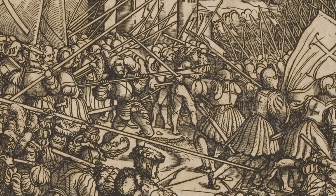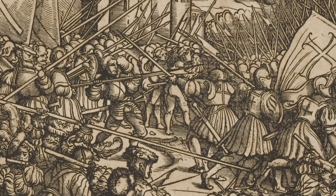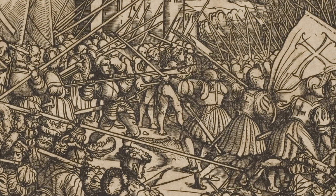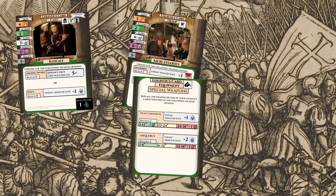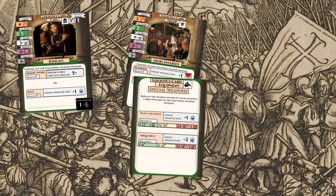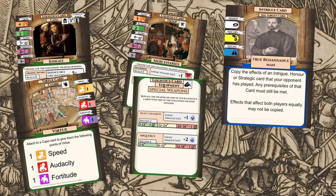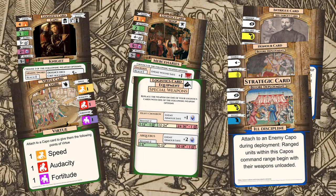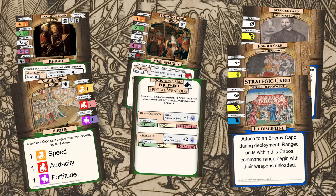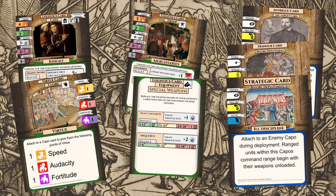By now you might be wondering how you put a force together. To build your force you will need some card decks. Before a game you agree with your opponent on the number of cards in your force — 5-10 is a good number. A warband can be built by selecting cards from up to 3 different decks, and you don't pick them randomly, you can choose what to use. Logistics cards represent capos, troops and equipment, and no more than half of your force can be made up of these cards. Note that modifiers on cards are based on the target number, not the dice roll. Virtue cards add virtue points to your capos. Intrigue, honor and strategy cards are pretty awesome — they affect your enemies, your troops, or the battlefield in general and make cool twists. For example, Night Attack changes the rules so that the battle takes place in the dark, and Ill Discipline forces your opponent to start with unloaded ranged weapons.